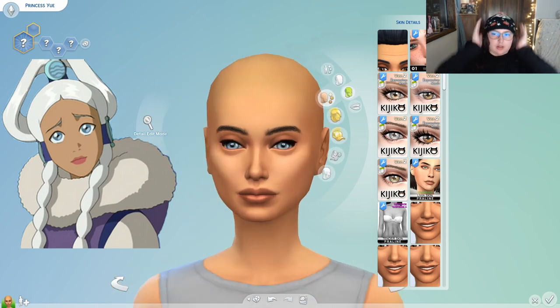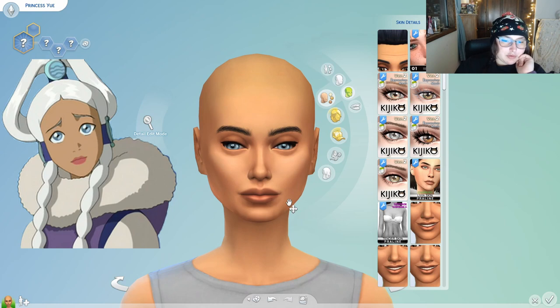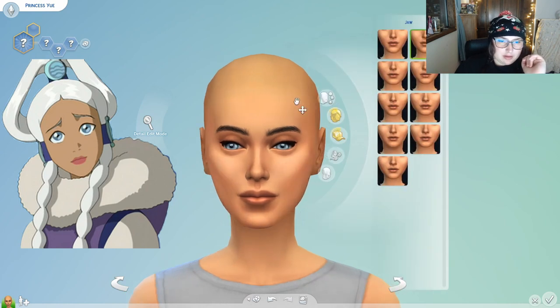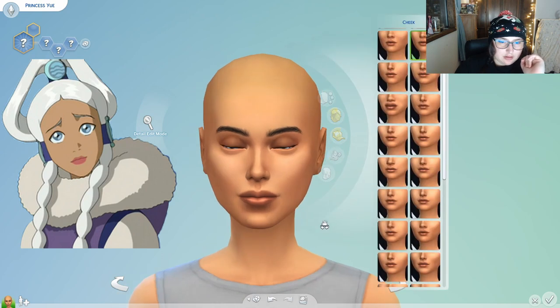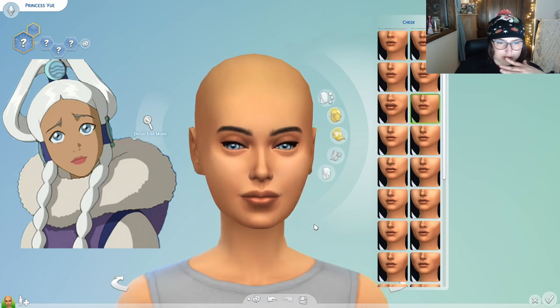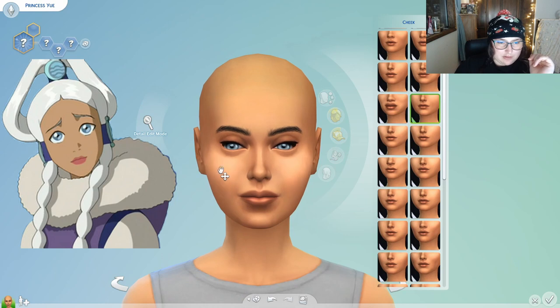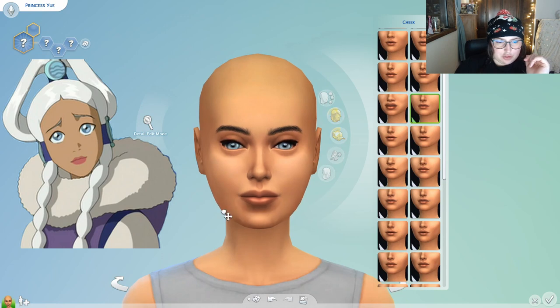She has a very long pointed face, like an oval that comes to a point at her chin, and she has very petite lips. Princess Yue is so beautiful — I'm a little bit gay for her, not going to lie. That already did a lot. I feel like I need to do different cheeks — she still has very slightly stronger cheekbones but she has very full cheeks.